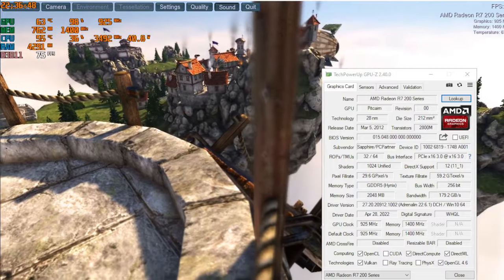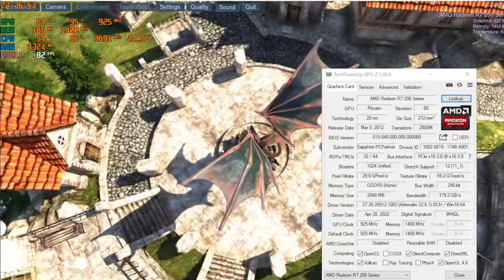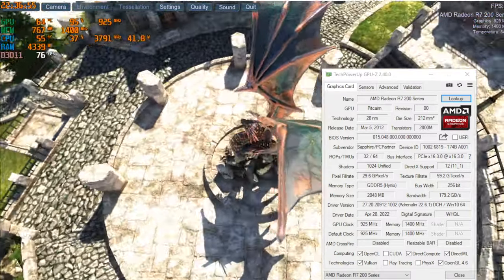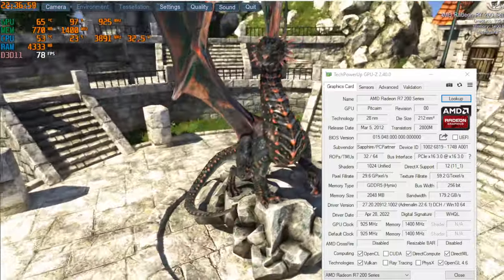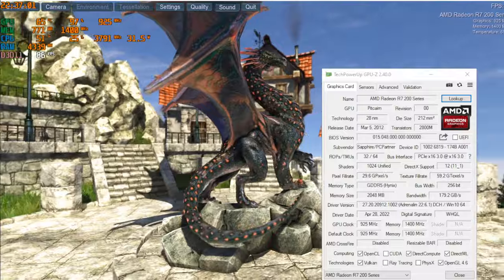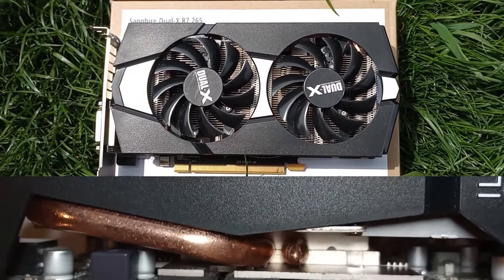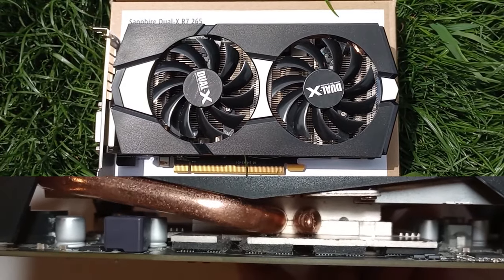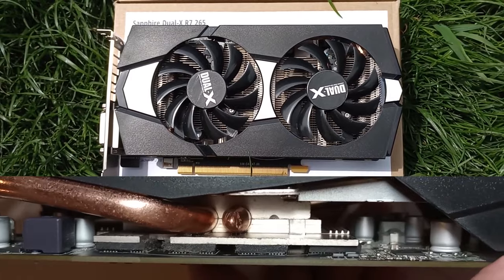I will not cover the details of this GPU — you can check them out in the GPU-Z window seen on screen right now. But I will mention that its effective performance is similar to the Bonaire XTX that powered the R7265TX reviewed previously. The TDP however is a tad higher, at 150 watts. To manage this amount of heat, Sapphire opted for a dual fan solution, with a generous fin stack and a cold plate that contacts not just the GPU but also the memory chips.